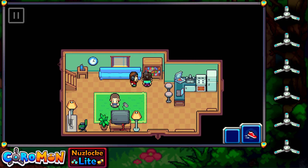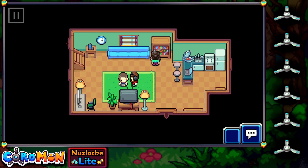Morning mom. 'What was your name again?' 'Dexter. I broke your Swarmy Rush high score last night.' 'Well, I just got a new one, so good luck trying.' He beat it by his little bro — well, I'm not that bad of a big brother. Anyway.